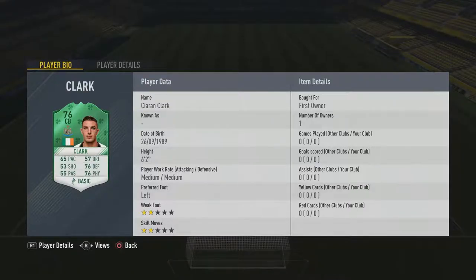Hey guys, welcome back to another Squadbuilder challenge. Today we are doing it on the St. Patrick's Day Kieran Clark card. He plays in the Championship for Newcastle — obviously it's Irish. It's not exactly the greatest of leagues to be doing it in, the Championship. But they do have a lot of nations from a lot of places, so it's not exactly that difficult. It could be an interesting one.